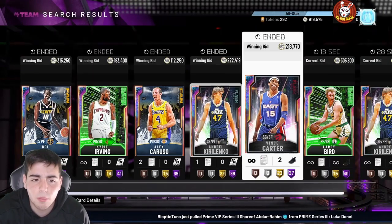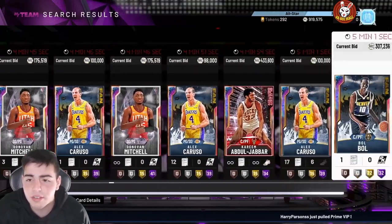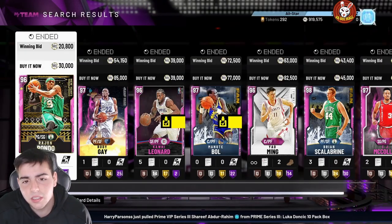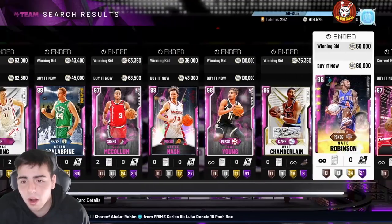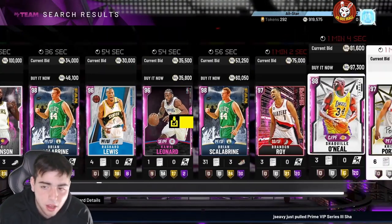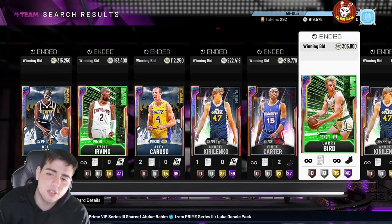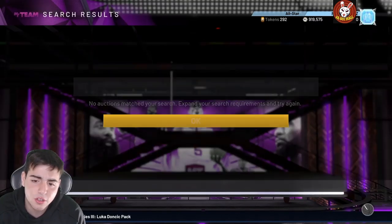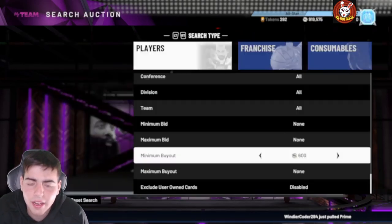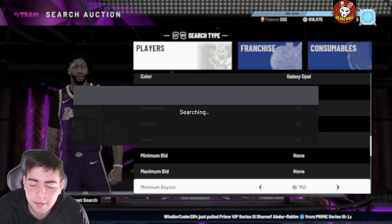The opal filter is going to be hot today — it just depends on whether you're lucky enough to get the snipes. Bobo is probably going to drop in price because Porzingis is going to be better. Kareem went up a ton. The market honestly isn't that crashed — opals and fan favorite cards went up. The Trae Young pink diamond is obviously going to drop. The Porzingis from the Prime 2 series is probably going to drop too, and they also dropped a locker code for the prime packs. Larry Bird went up.